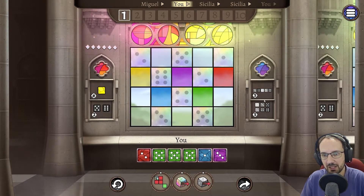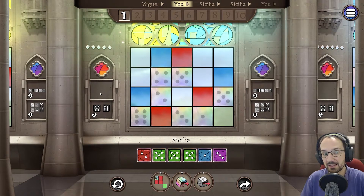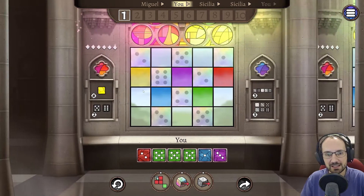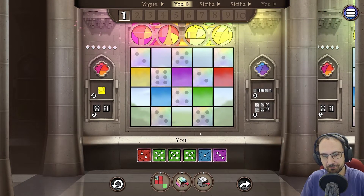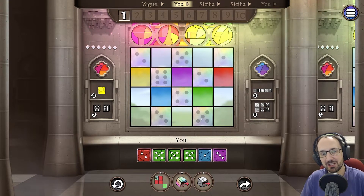These are the public objectives: five points for different values in a row, two points for pairs of fives and sixes anywhere, and five points for every set of one through six. Everybody has the same public objectives, but we can't see what the other players' private objectives are. At the start of the game, taking high values is good because it denies high values to the other players.